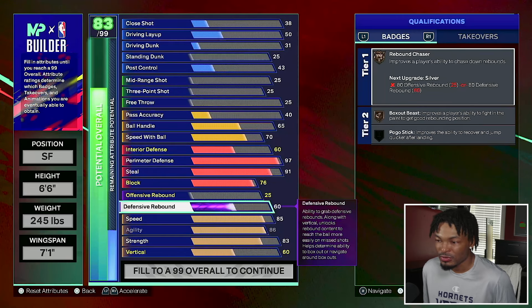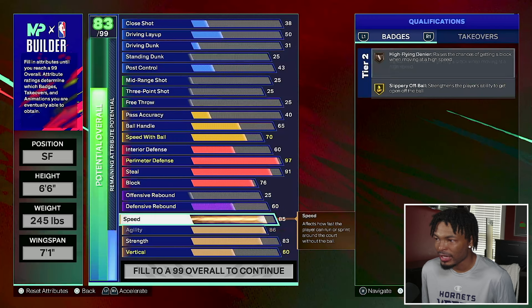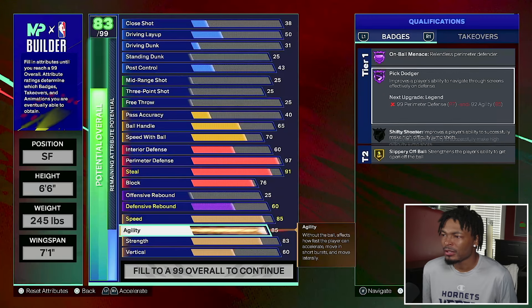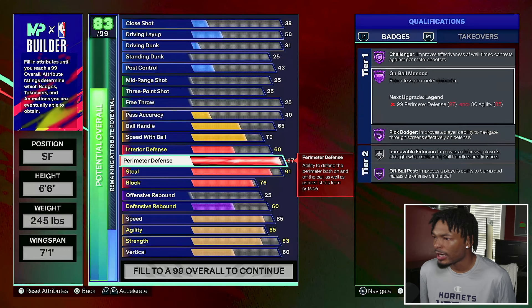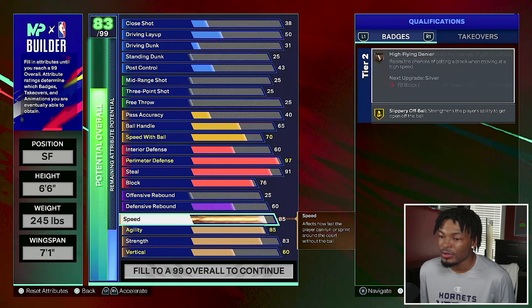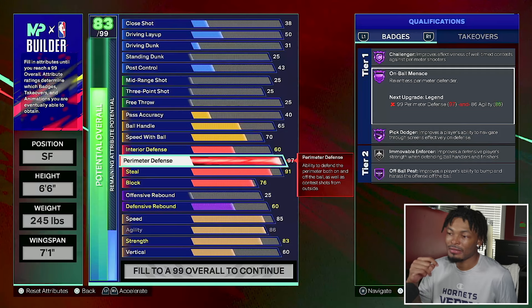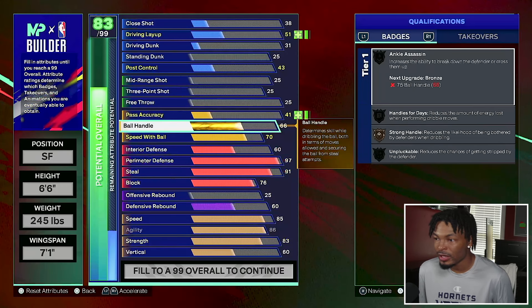We're gonna go 60 on the defensive board - we get bronze rebound chaser. For agility we put it up at 86 because 85 was a specific badge threshold. For on-ball menace you need a 99 perimeter and 86 agility to get it on legend, so we went ahead and put the agility at 86 so when we use cap breakers we don't have to use one on agility to get legend on-ball menace.